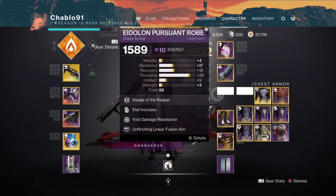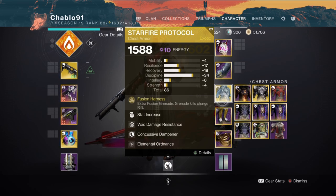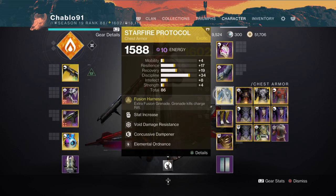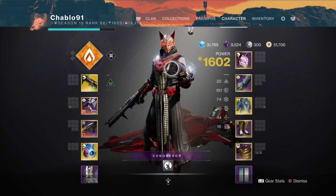We will then swap off this build to the Starfire Protocol, obviously switching to Fusion Grenades, and we'll use a Strike and Light build for resistance. Notice there is no High Energy Fire, no Font of Might, none of that stuff — I'm not using it. I'll tell you why in the run.